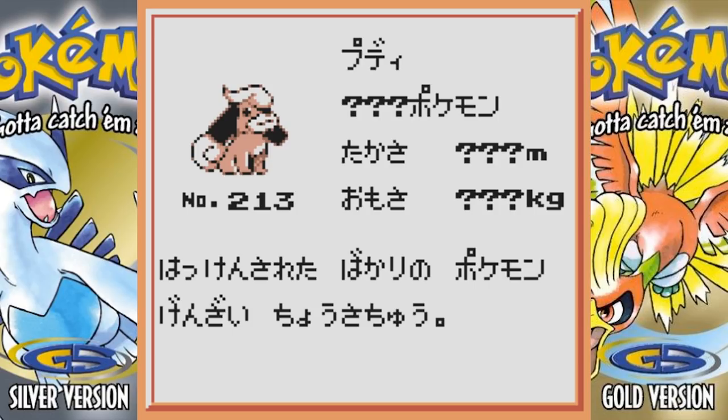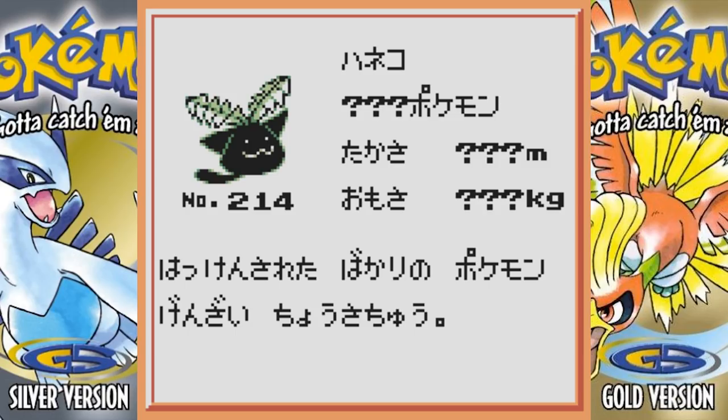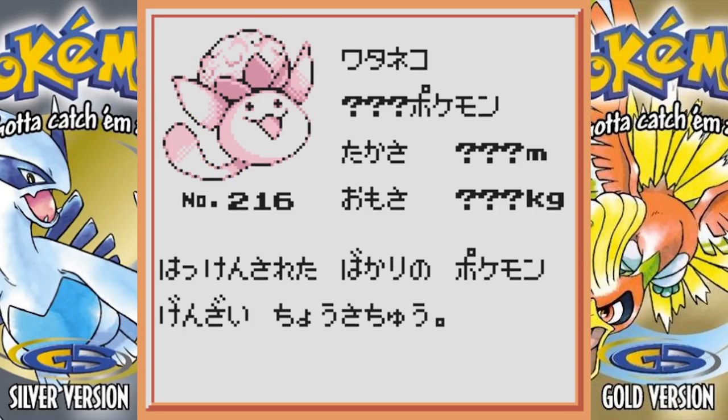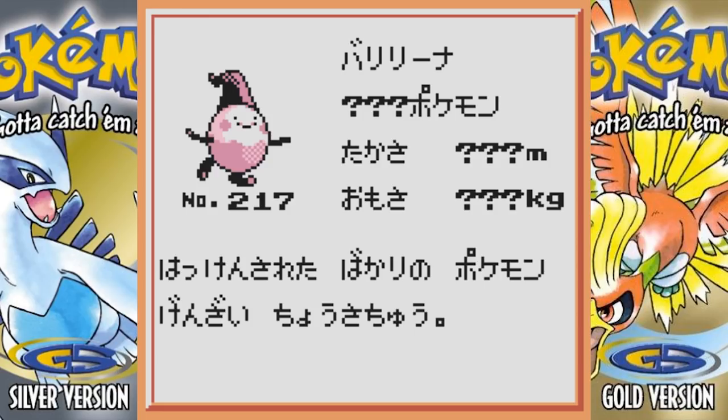Next there's this little guy I'm not sure what it's supposed to be. Beta Hoppip has some black coloring going on, which is a little weird — I don't know why they did that, but it kind of looks cool. Beta Skiploom looks kind of similar to its final evolution. Beta Jumpluff they changed a lot in the final version, but I kind of dig it — it's adorable.